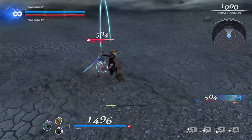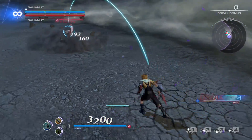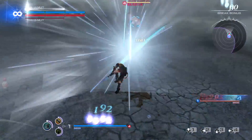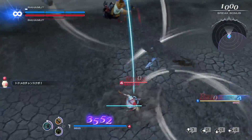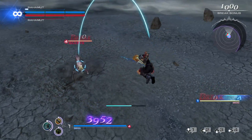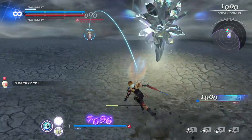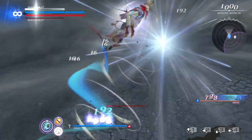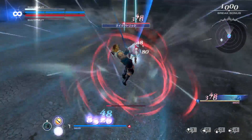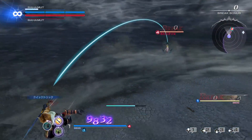Unlike most other characters, Tidus doesn't really have any super special properties. His main thing is that most of his bravery attacks are only usable while dashing, and he has combos that disable the enemy's ability to recover during the combo, making him excellent at setting up allies to decimate foes. His EX skill not only attacks his enemy, but also fully resets his dash gauge if he lands the first hit, while also increasing its max value and restoration rate.